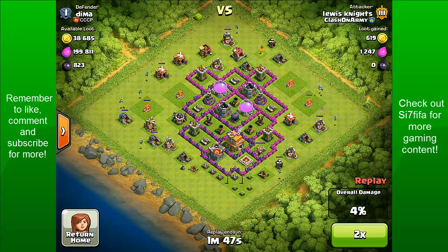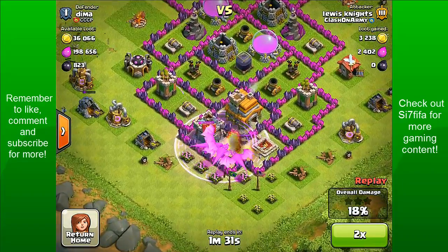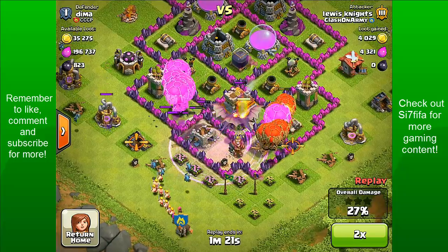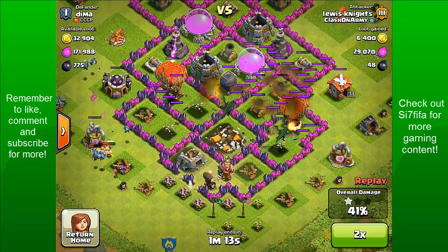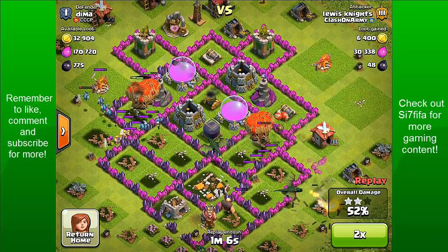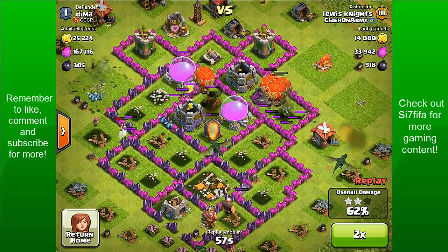I was picking up all the excess buildings with my minions. They're only level 1 because I can't really afford the dark elixir, but I have been saving. I do go ahead and put my dragons down, take out the barbarian king, and surround them with balloons. My dragons instantly get the town hall, and I lightning spell a bit of the air defence just to weaken it.